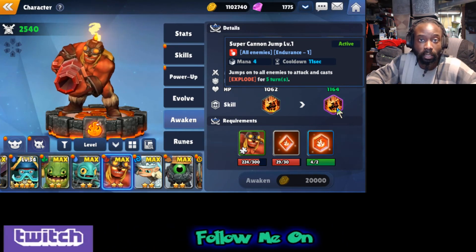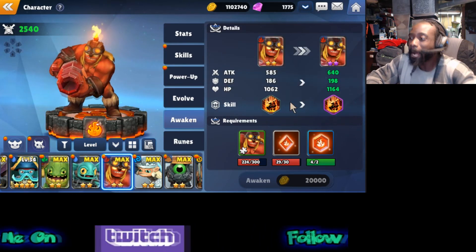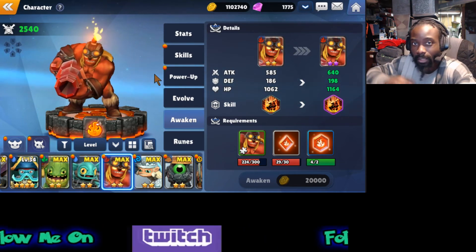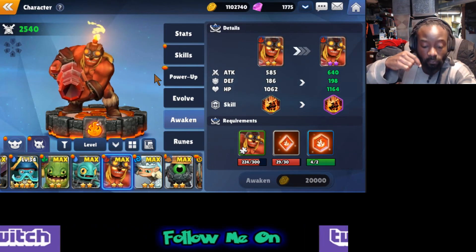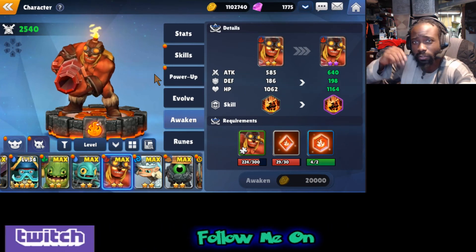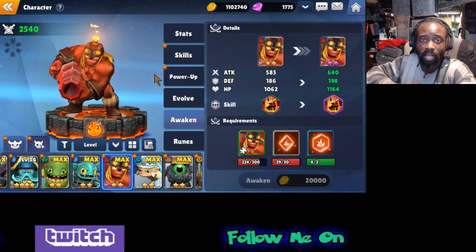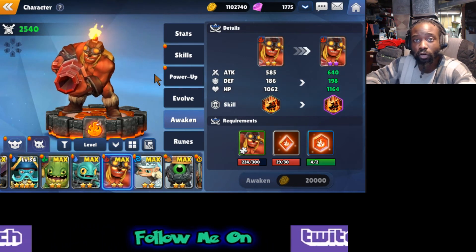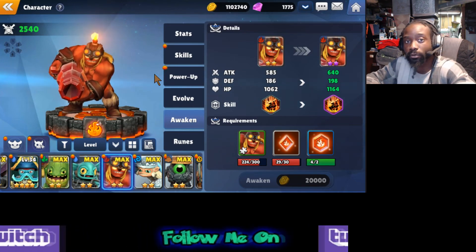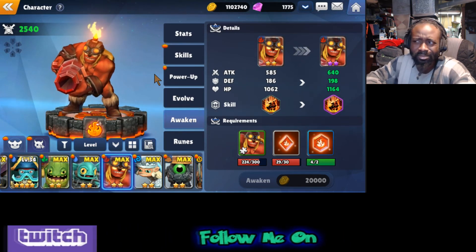With that AOE effect you can clear content faster, which is what you want - progress as fast as possible. So the path is: awaken him, then six-star him. You'll want to grind this out and spend as much time as you can focusing on getting Kaboom to five-star, awakened, then six-star, so he can start clearing all the content you need and help you farm for the other units you want to build for your teams moving forward.